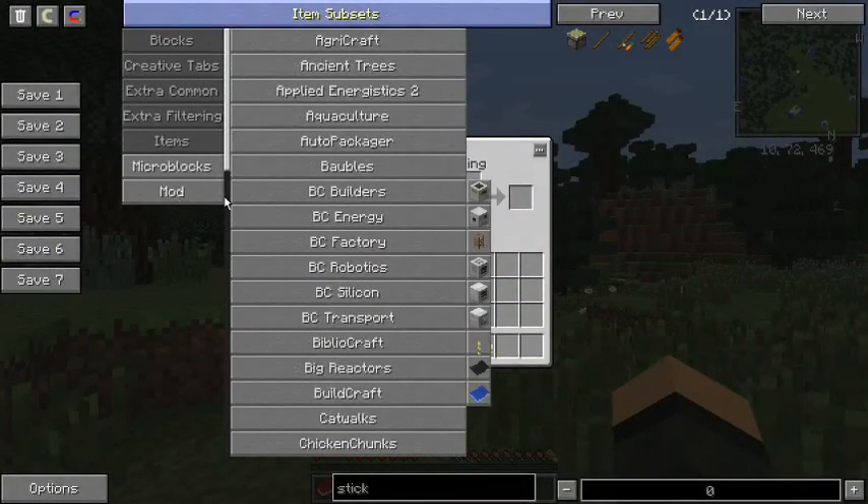I have Agarcraft — a lot of fun there. Ancient Trees. Applied Energistics 2. Aquaculture — I don't think I've ever actually seen anybody playing with Aquaculture, so I had to try it out. It's actually a lot of fun. If you like fishing, it's fun. And it makes it so you're not seriously grinding it out over and over again to fish.